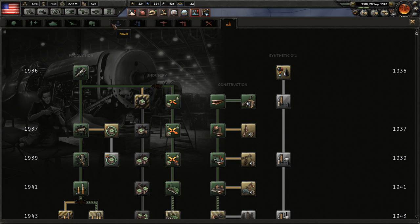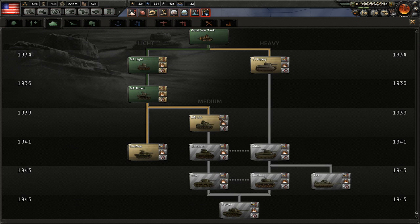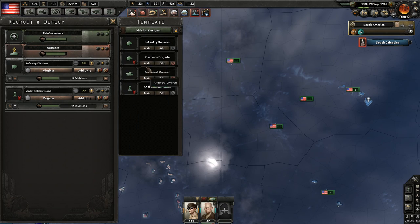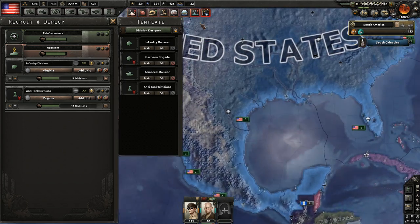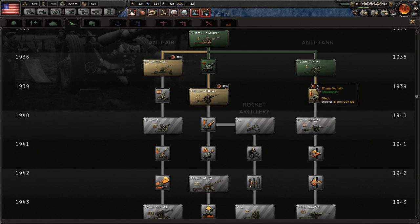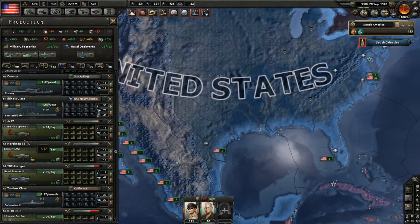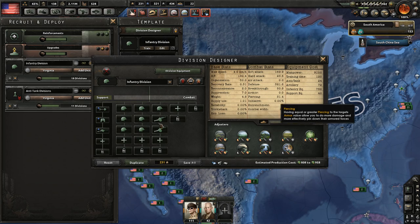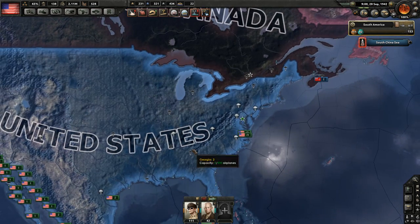He hasn't gone for marines either, which is very confusing to do as the USA — he needs those marines. No medium tanks either. As the USA you've got the production edge, so you need to get that production edge in breakthrough with your army, which he doesn't have. He doesn't have a tank template in use either. He's using a lot of anti-tank but he's not researched the anti-tank techs, so his piercing ability is very, very low. He could potentially have 100 piercing at least, but the division he's currently got only has a total of 31 with the support anti-tank. If you want to get the most out of your piercing, you need to research the techs.